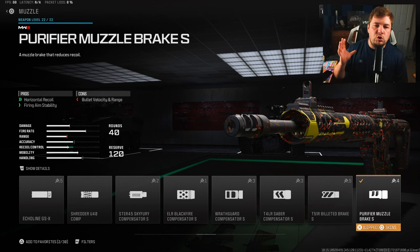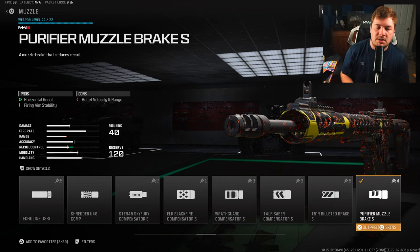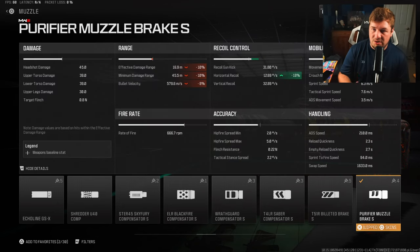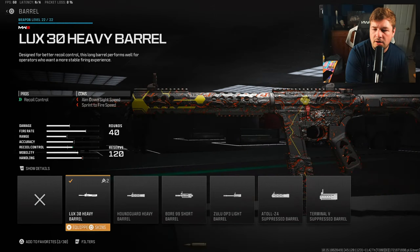For my muzzle I'm going with the Purifier Muzzle Brake S. This is going to target recoil control along with fire aiming stability without sacrificing any aim down sight speed — that's very important because our next attachment does slow the weapon down just a tiny bit. This gives 18% to horizontal recoil control along with much needed fire aiming stability, since this weapon likes to bounce side to side and has a lot of visual shake more than it does vertical recoil.